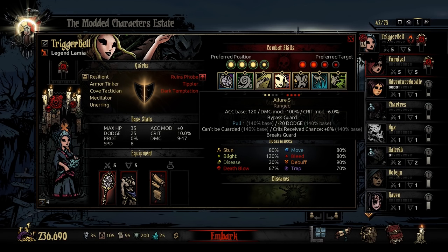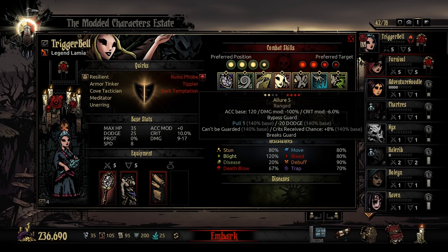The last ability in her support kit is Allure, her crowd control. This is a pull 1 position. She can use it, again, limited to position 3 or 4, but it can hit an enemy in any rank. It will pull it forward with 140% chance to pull forward 1.